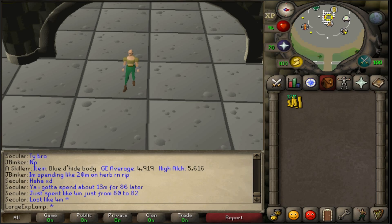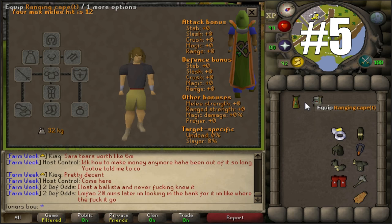This video can be very helpful for people that do not know what they want to train — they may be stuck between a couple of different skills and don't really know what to do, and this can act as a tiebreaker for them. With that said, let's get into number 5. At number 5, we have the range cape skill perk.